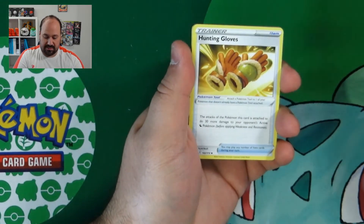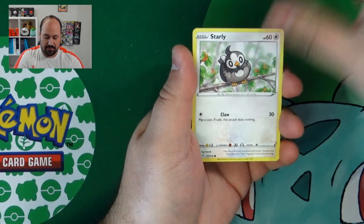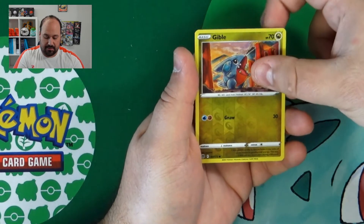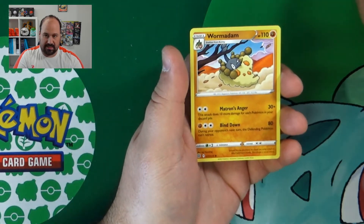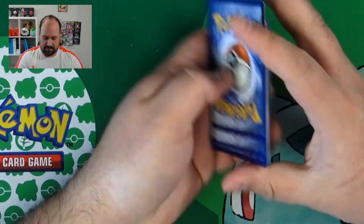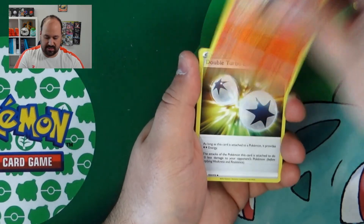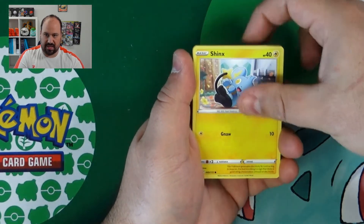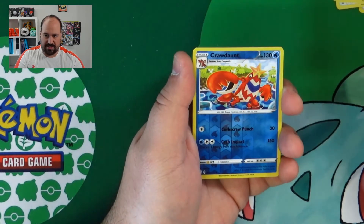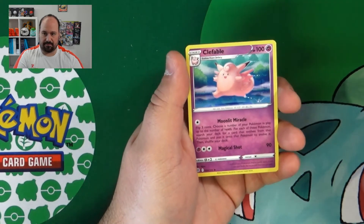Fire Energy, Cleansing Gloves, Hunting Gloves, Marnie's Pride, Riolu, Starly, Milcherry, Carrablast, Clefairy, Reverse Gible and Wormadam. Steel Energy, Blunder Policy, Torkoal, Double Turbo Energy, Shinx, Bidoof, Electabuzz, Aulucha, Weasel, Crodant Reverse and a Clefable.